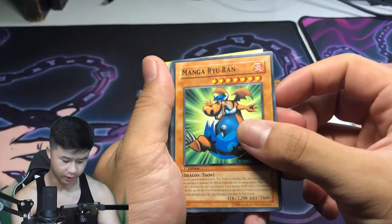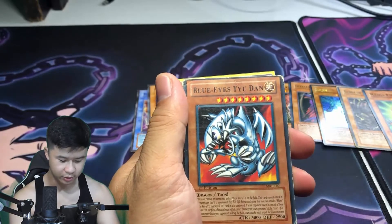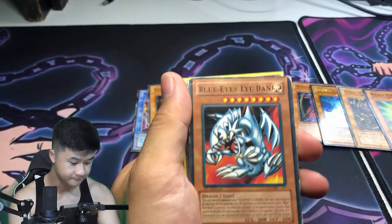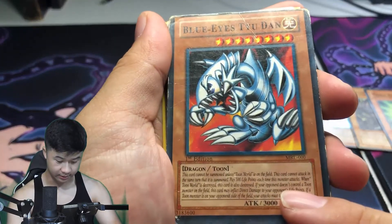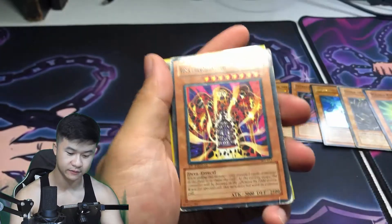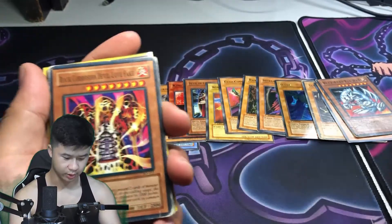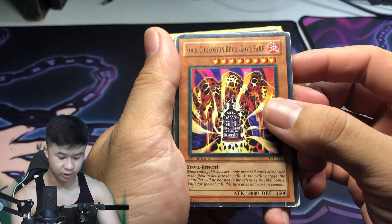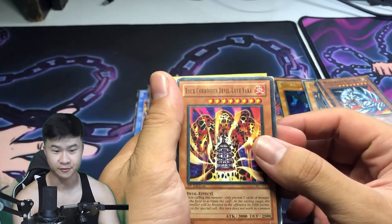Manga Ryu-Ran. Blue Eyes — that text is so italicized and in a small font, I will not be reading that. First edition. Let's see if these can all be first edition — I'll make another row. Rock Corrosion Devil Love Fake — now that's a name.